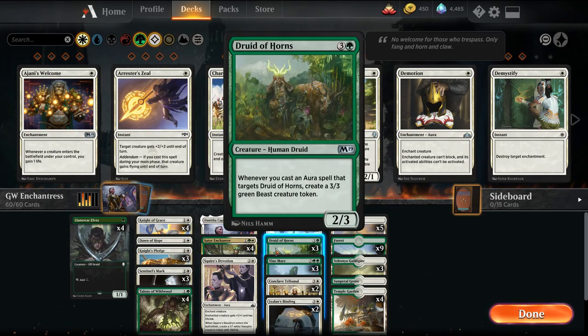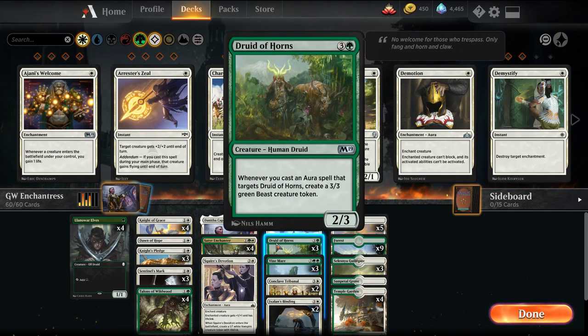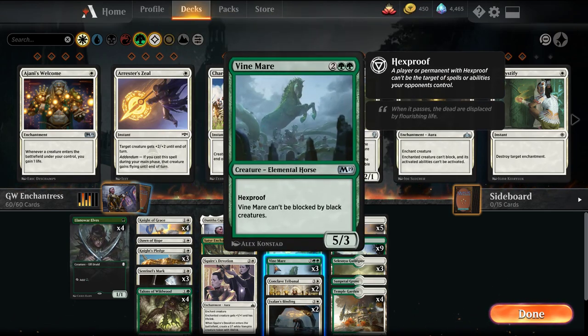The other card is Druid of the Horns, a 4-mana 2/3. Whenever an aura spell you cast targets Druid of the Horns, you create a 3/3 beast. Generally speaking, the issue with playing an aura deck is it's very easy to get 2-for-1'd. You can try to cast a Knight's Pledge onto your Druid of the Horns and in response your opponent can kill the Druid of the Horns, meaning you lose both the creature and the enchantment. The way around that is by using hexproof, which prevents your opponent from targeting your spells directly.